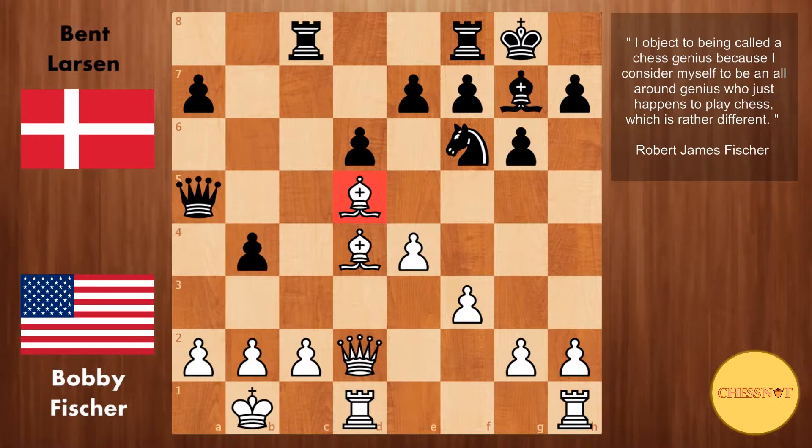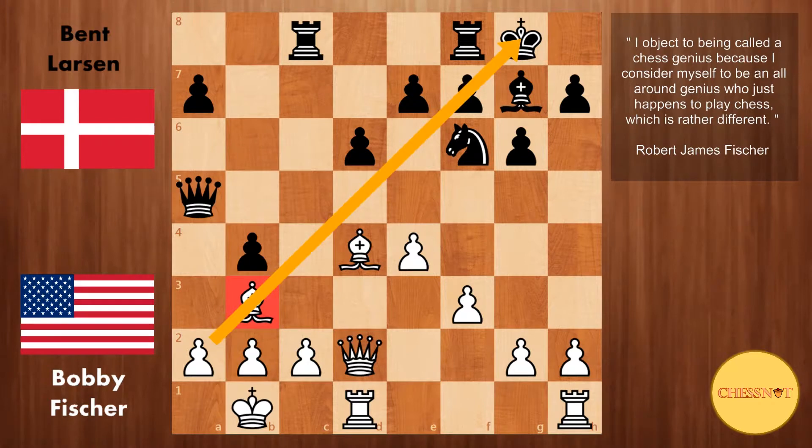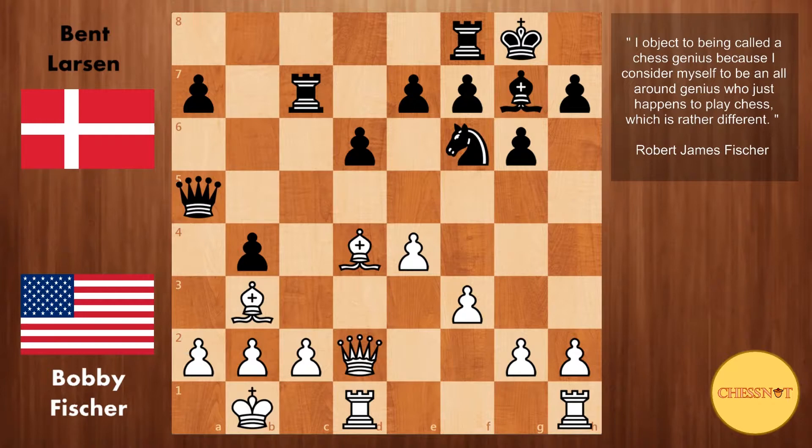Fischer gladly drops the bishop back to b3. This bishop is a very important piece for White because it looks along a deadly diagonal, as does the other bishop. We have Rook to c7, so Black is intending to double rooks on the c-file. H4 from Fischer, starting his pawn storm on the kingside.